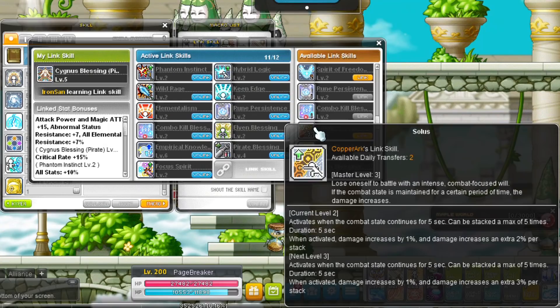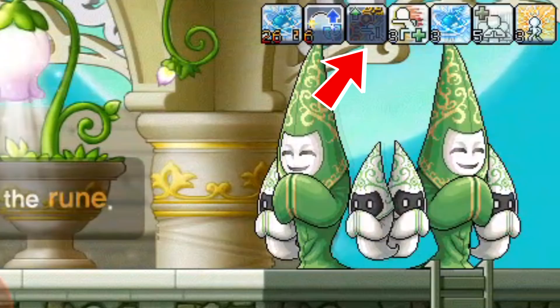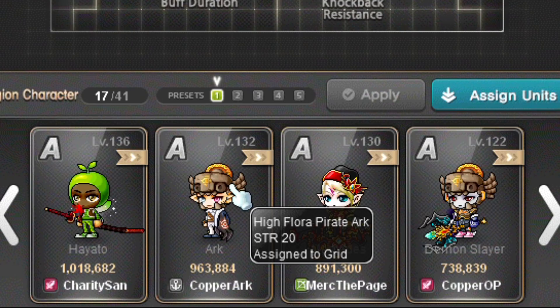Aran's link skill Solus increases your damage when you're in combat for more than 5 seconds. This effect stacks a max of 5 times. Your damage increases by 1% during the first activation and then goes up again per stack. Level 1 has a max of 6% damage increase, level 2 11%, and level 3 16%. Aran's Legion effect is a bonus strength, which is only useful for warriors or classes that use strength as their main stat.